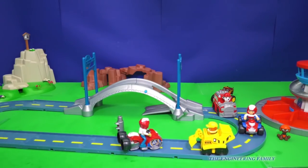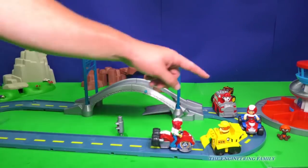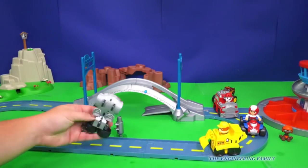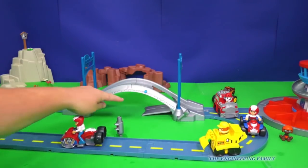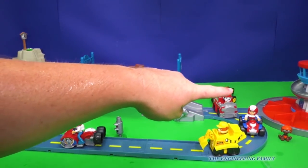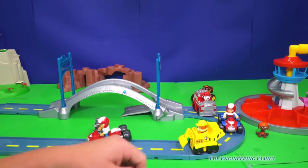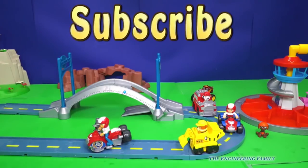I like how you can combine it with other sets, and how you can even store some of your characters. It comes with Ryder and Rubble, and the small Zuma and Chase. People at home, what do you like about this set? Do you like that it comes with Ryder and Rubble? Or do you like the falling bridge? Or the super cool lookout that can hold all of your characters? Leave a comment — tell us what your favorite part is, and who is your favorite member of Paw Patrol?